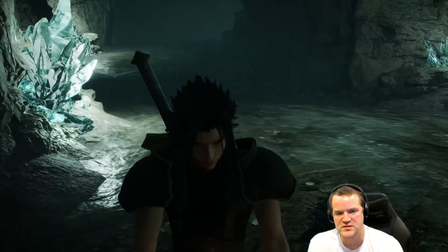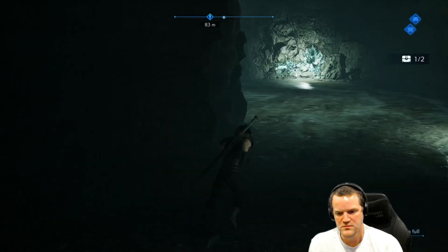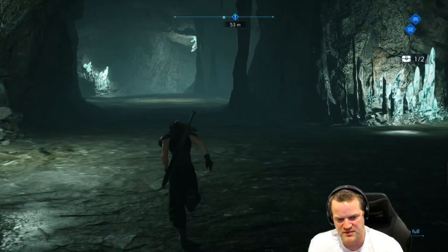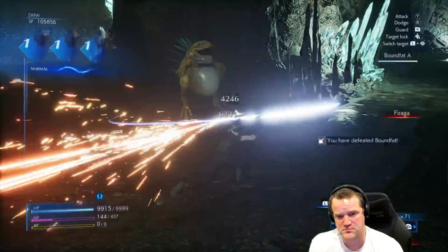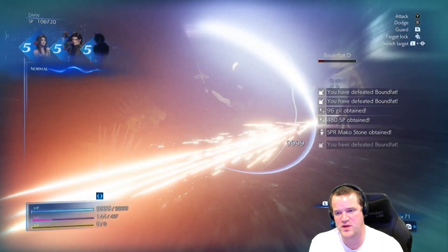Gold armlet, sprint shoes. Those movers are super high in magic defense, like impossible. It's super high in magic defense, so you have to find another way to get past them.